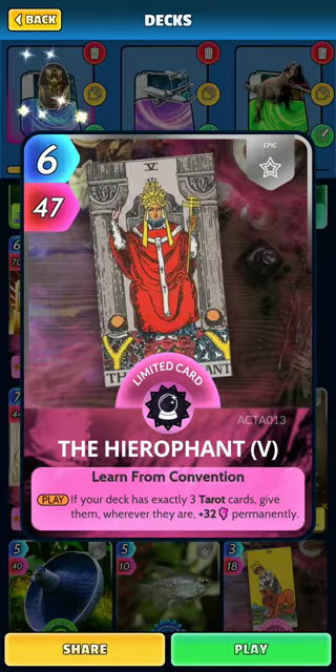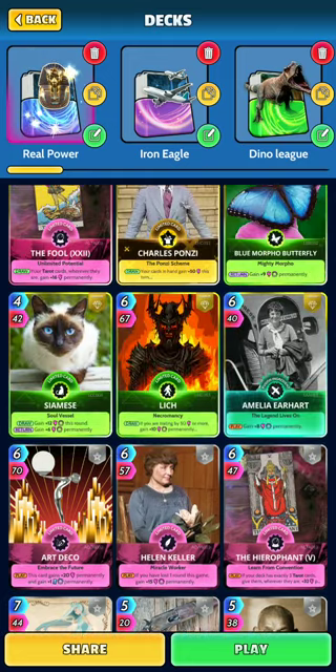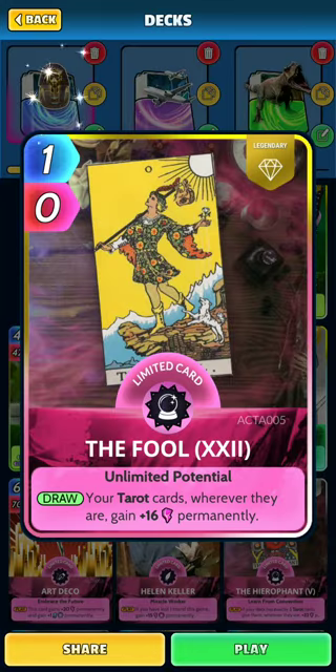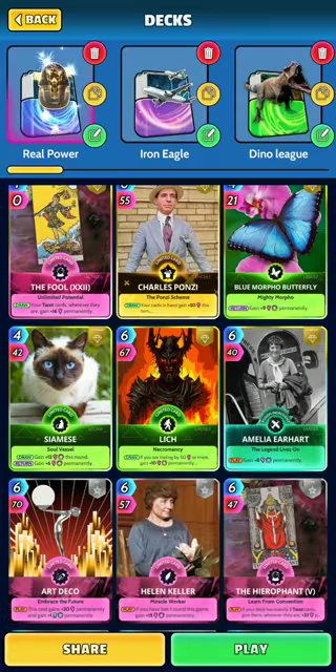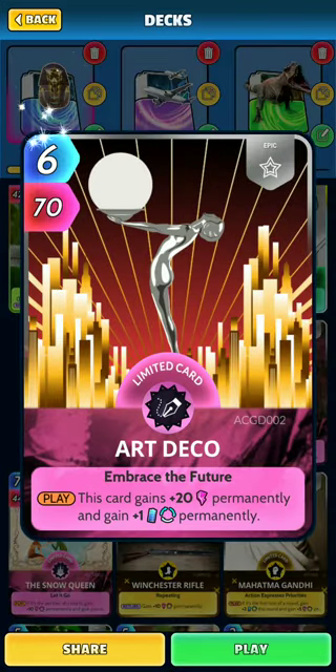All the other cards, minus a few, give me permanent power. Starting with the Hierophant. The Hierophant, Strength, and the Fool are my three cards that I use if I'm down a little bit in the beginning — these cards, if played in the right way, you could definitely win a turn with these, if not the whole round. And then to round everything out, I have Art Deco, because that gains plus 20 permanently just for the card, not for you. And you get plus one permanently to your energy.